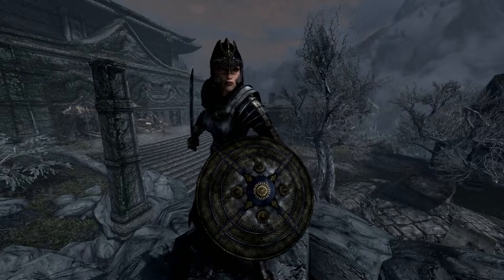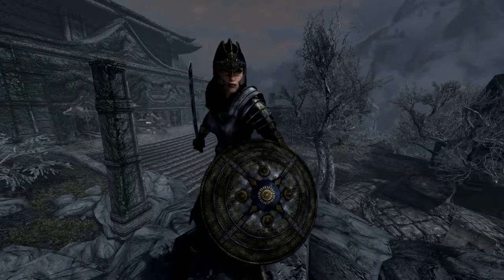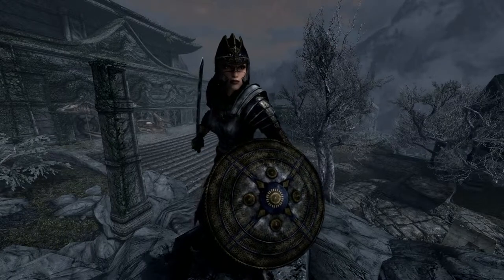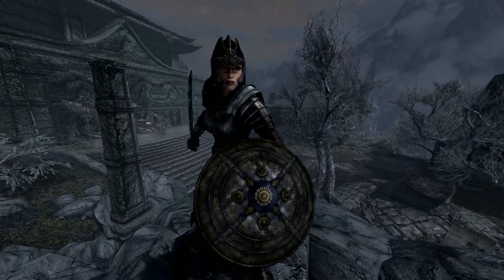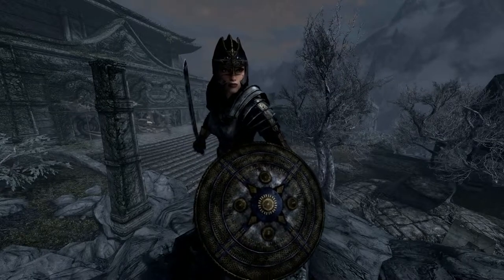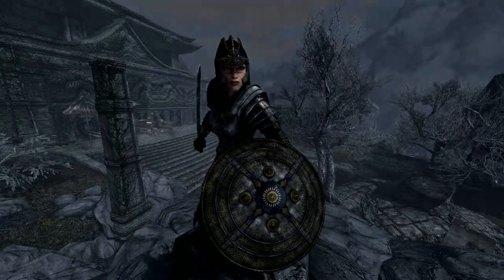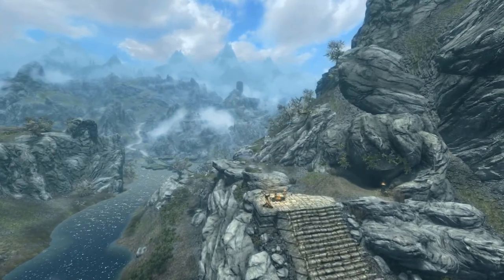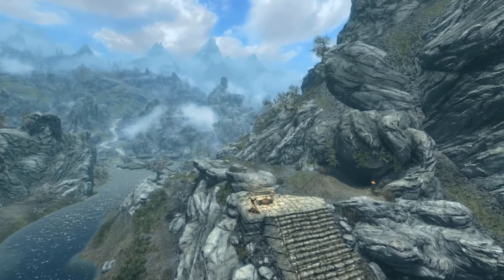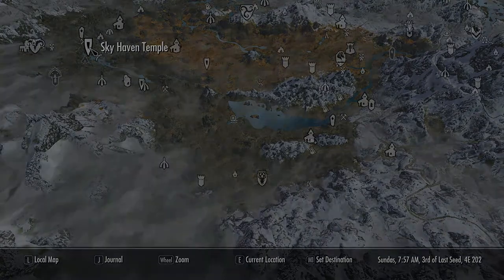In this video we're going after two items: the Blades Armor and Dragonbane. You can get these two ways — one is getting one of your followers to join the Blades and then pickpocketing them, or you come to Sky Haven Temple, which you can only do as part of the Alduin's Wall questline. Sky Haven Temple is a landmark located in the Reach, east of Markarth, atop a mountain.